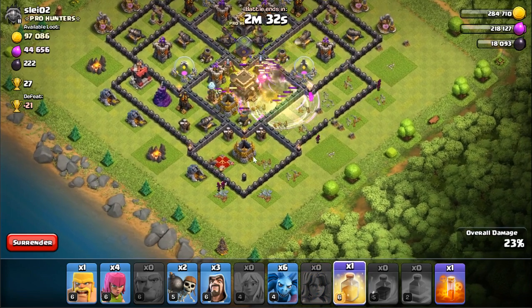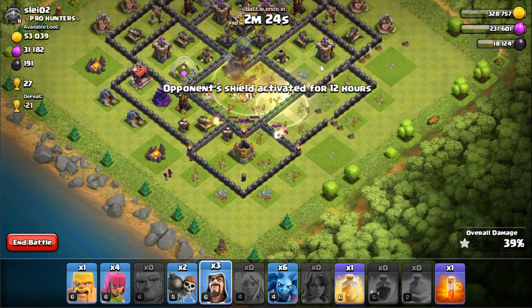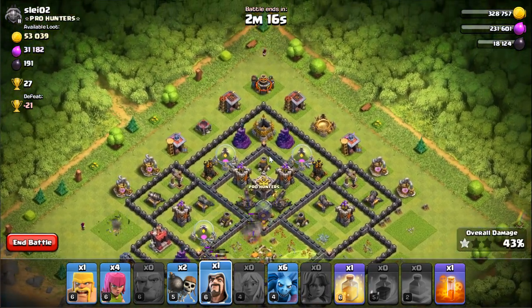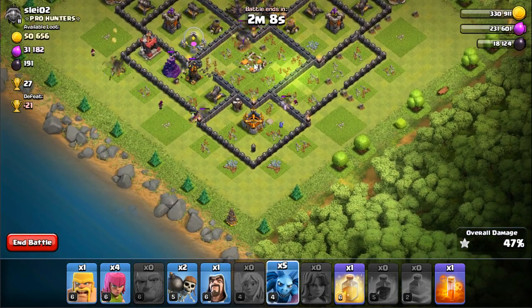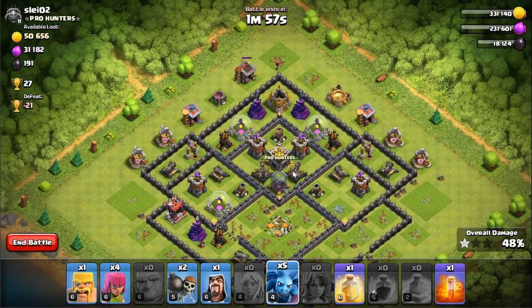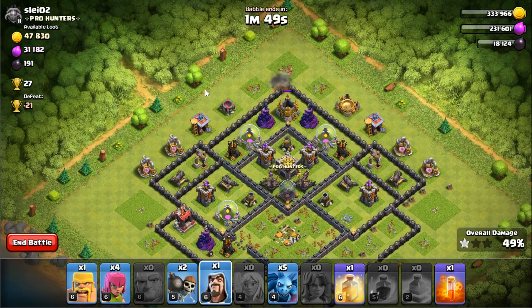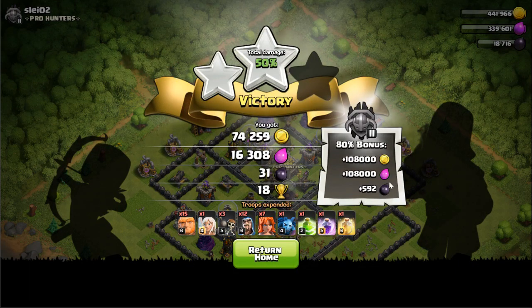I get a heal spell in there too. I actually just realized I don't have my heroes right now because I just got attacked and got destroyed - that's a disadvantage I should have been aware of before attacking. There have been times attacking without heroes has bitten me. But it looks like I'm getting the two stars - I'm at 47, 48, 49 percent. One wizard up top - boom, 50.